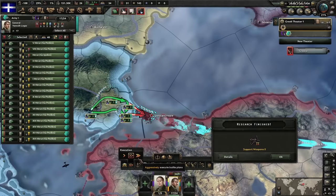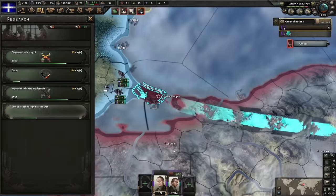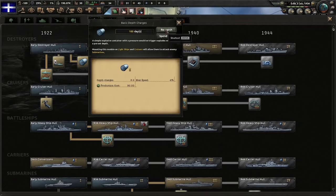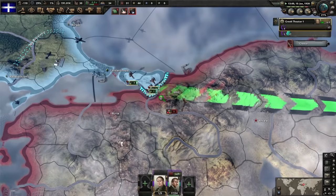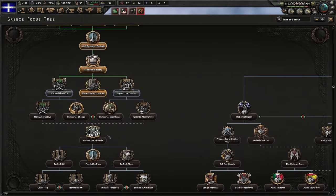Let's get over to mainland Turkey and sort this out — put them on aggressive, go! Option to get a boost for doctrines — why not. Also go for depth charges, we'll need those later. It really is just one division left — next focus, we need to go for Rise of the Phoenix. Working our way down: expand the HQs.